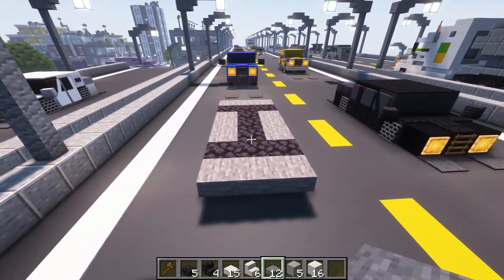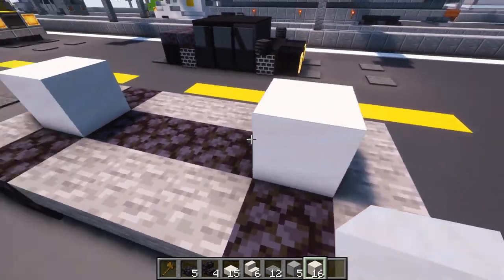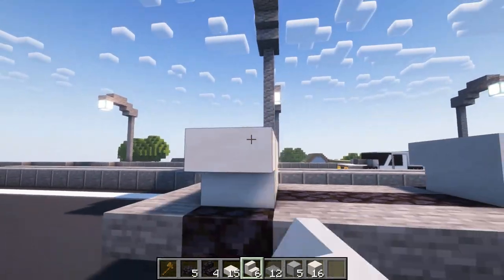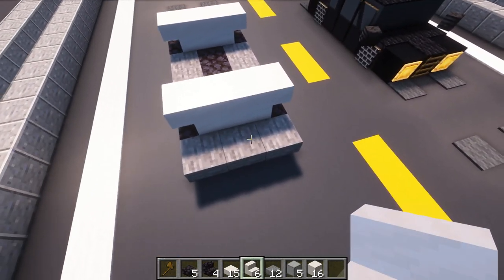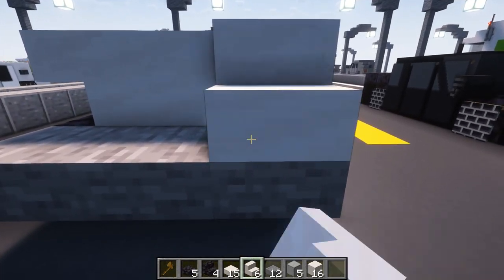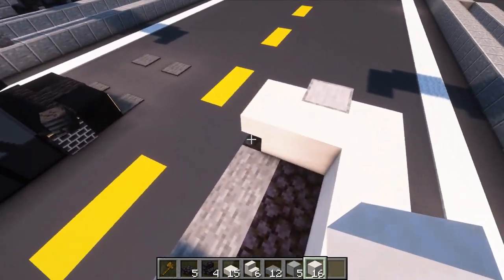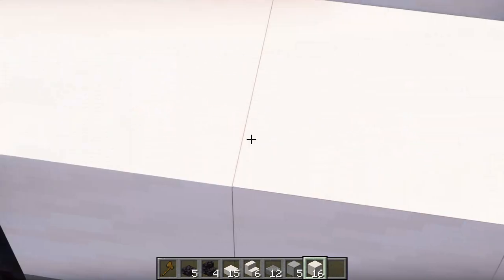Now go to where the wheels are and place two smooth quartz blocks. Then place yourself some smooth quartz stairs just like so. Either side of this vehicle can be its front — in this case this will be the front. Go here and place yourself some stairs like this, then put a smooth quartz block just like that. Then go in here and simply place in some smooth quartz blocks — I keep calling it stone but it's quartz. Do the same at the back.